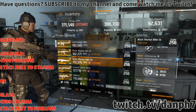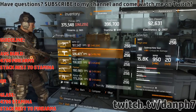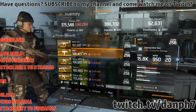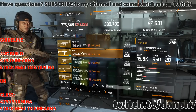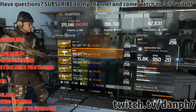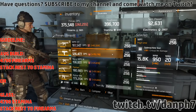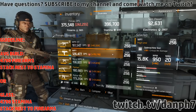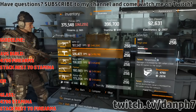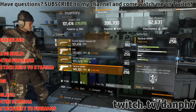SMGs right now in 1.5 are garbage — that's a fact, it really does suck. They're not worth using at the moment. I have them in storage ready to go once the game is balanced, hopefully in 1.6. But if you do get good SMGs with the talents I've described, definitely keep them.